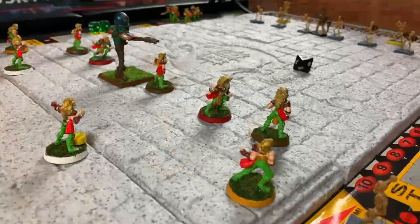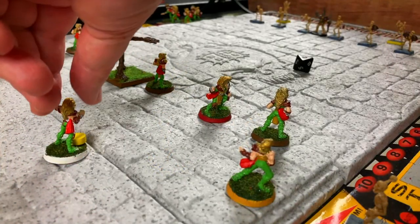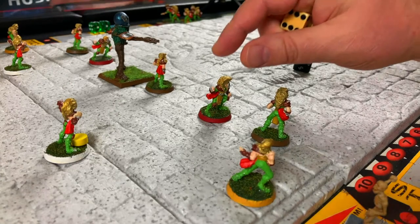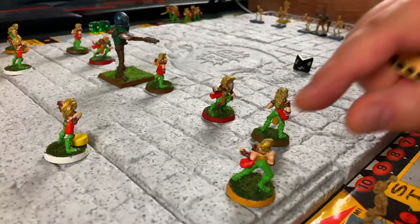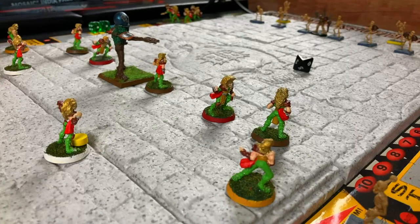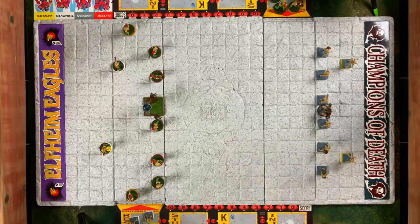The elf thrower with the white base has caught the football. The blitzers have red bases, catchers yellow, and regular linemen brown. During the kickoff, the elves caught the ball in the air. Now the skeleton kicker needs to roll to see if his foot bone became disjointed during the kick — which would put him in the stun box. He rolls and he's fine; he's been practicing.